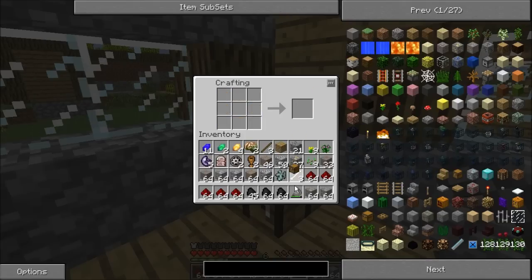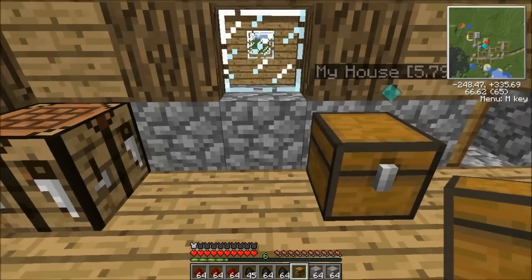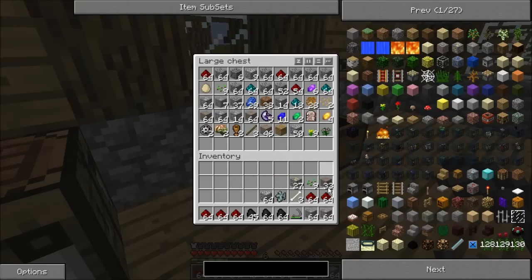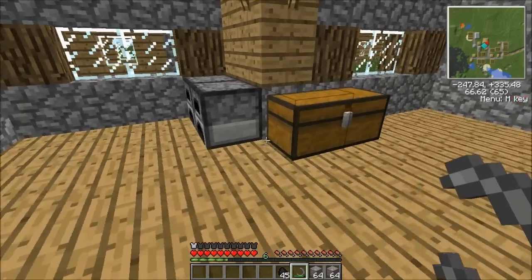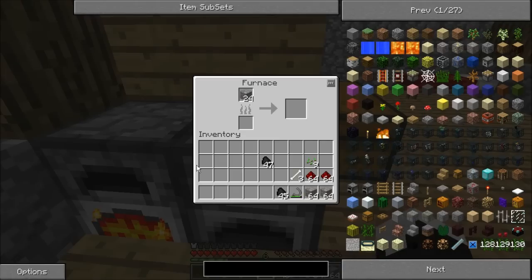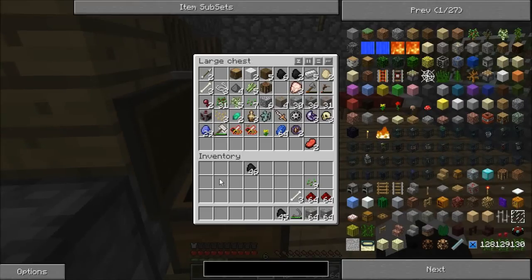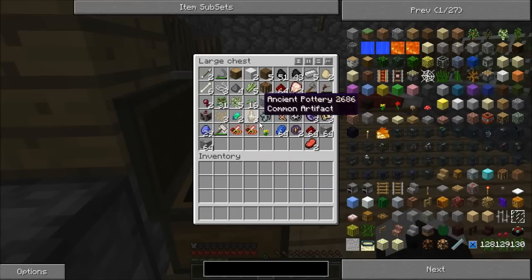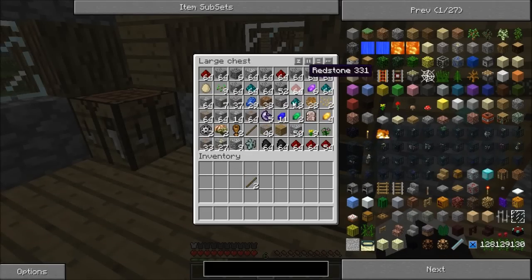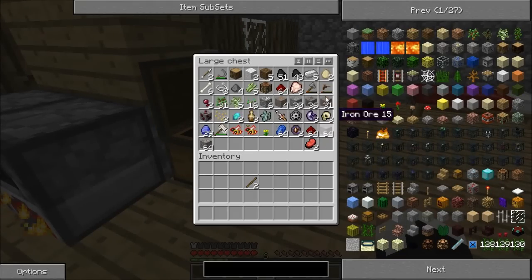Let's go ahead and expand this into a double chest. Toss a whole bunch of other crap in here. Most notably, we're going to keep a little bit of iron out. In here I've got all my charcoal. We're going to cook up some more of this iron. We're going to need a couple of sticks, which I tossed in here, and one gemstone — of pretty much any type — which I left all of them down in the basement, didn't I?